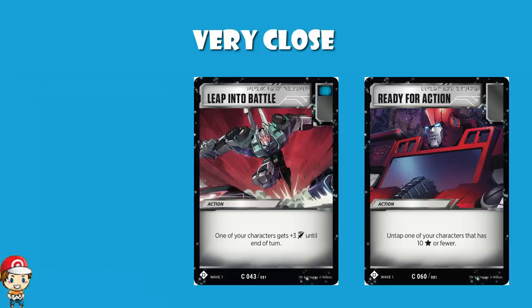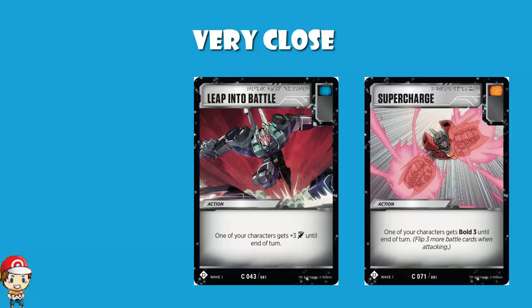Similarly, Leap Into Battle came very close — it gives one of your characters plus 3 attack until the end of the turn, which is crazy high, and it's got a blue icon. If it helps you attack it has a blue icon; if it helps you defend, it has an orange icon, which makes those deck building choices a little more awkward. The card that actually came closest to making the list was Supercharge — I adore Supercharge. The orange icon is great and it gives you Bold 3, but it's mainly good in decks that want bold, and the fact that it didn't help cards not going for bold meant I had to leave it off. Let's put it in at number six.